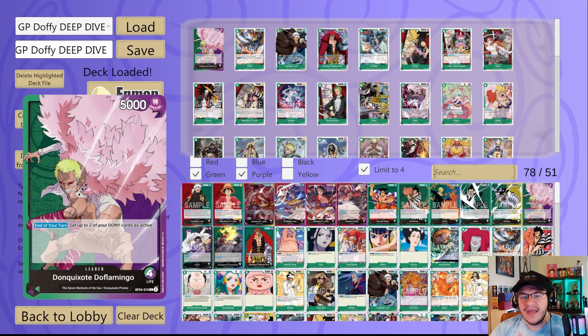Next we got the five-cost, 5K purple X Drake — on play, DON minus one, your opponent trashes a card from their hand. It's a popular 2K in purple decks especially because it also has that play ability to make your opponent trash a card. In a simplified game state that can be really devastating.